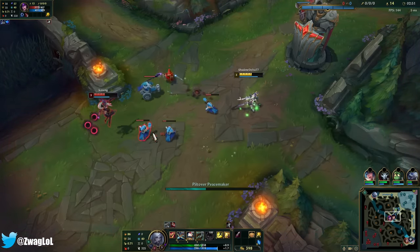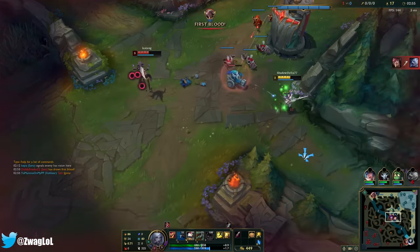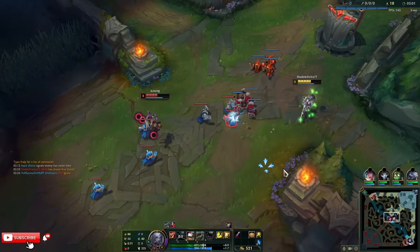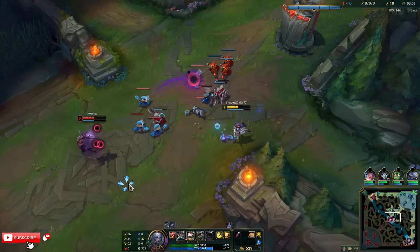She's pushing pretty hard. She's gonna try and stun me on the cannon — I can feel it. Nope, I got it. I want to try and push, because if there's no minions in the way, then I can hit her with my Q.